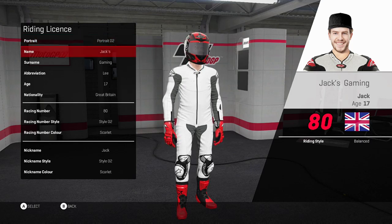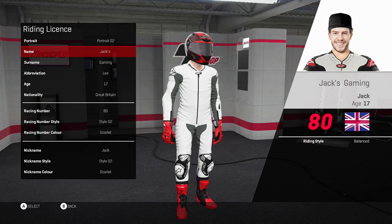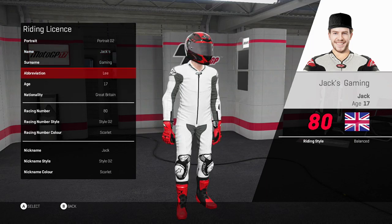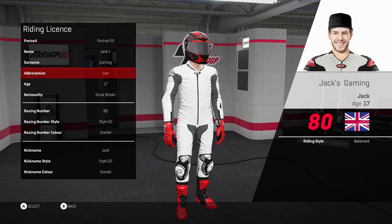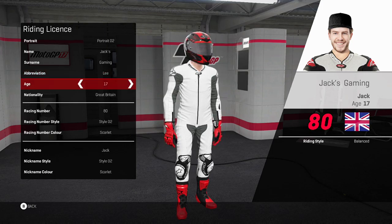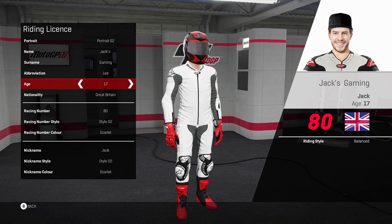Name — just put your name in what you are, so I put Jack's Gaming because that's my YouTube channel, and that is what my nickname is. So basically your name is pretty simple — I put Jack's Gaming. This is actually your nickname, so I've put Lee for that, because the nickname can only have three spaces. I just put Lee because I didn't bother putting David on it — so I just put Lee on there, so it's kind of my nickname. That's what they call me.